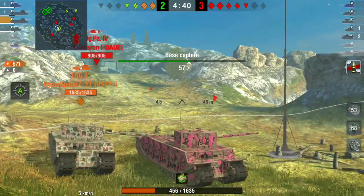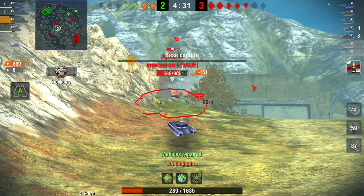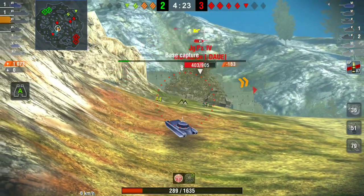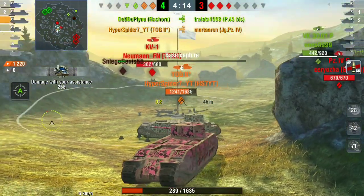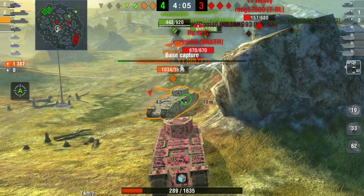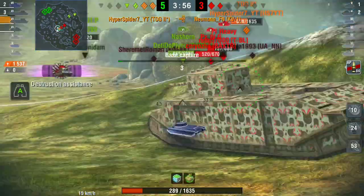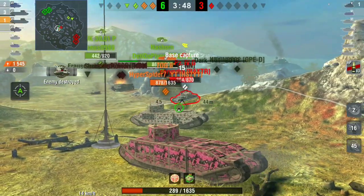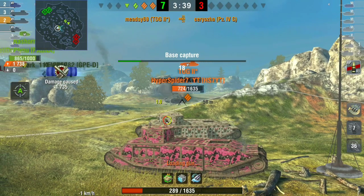I took the majority of the shots and I'm down to 289 HP. Here comes the Jagdpanzer IV from behind — we're going to focus on him because he's one of the best DPM tank destroyers in the entire game, not just tier six. I back up enough so the KV-1 can't get me and the focus fire is working perfectly. Now I'm sitting behind Hyper, using his hit points. The enemy focus on Hyper since they can't get to me, so we're sharing hit points effectively. Eventually it leaves just the Panzer IV G and we trade shots until I take the kill.